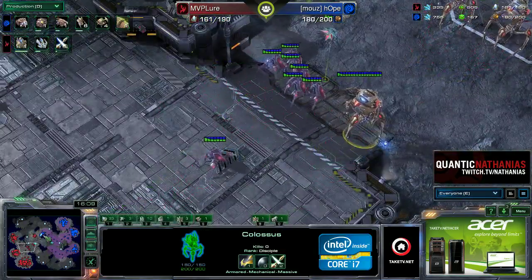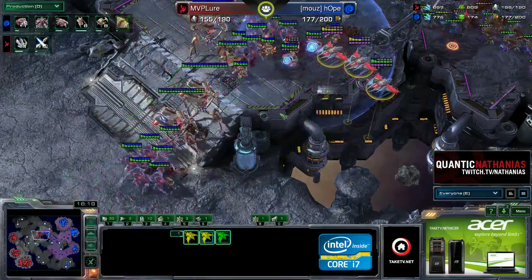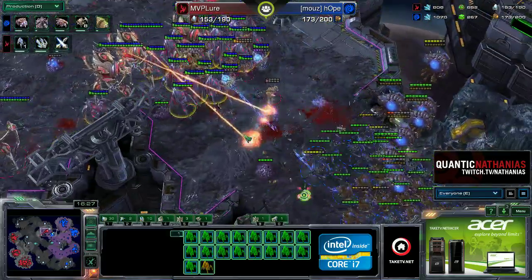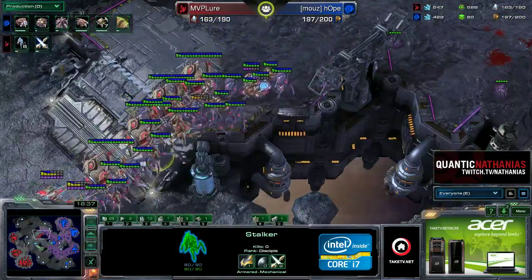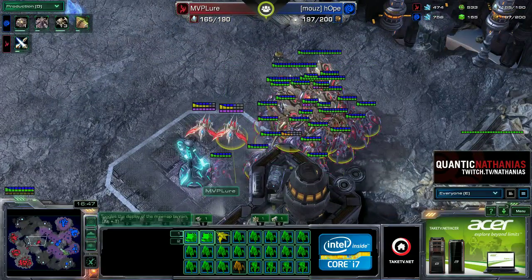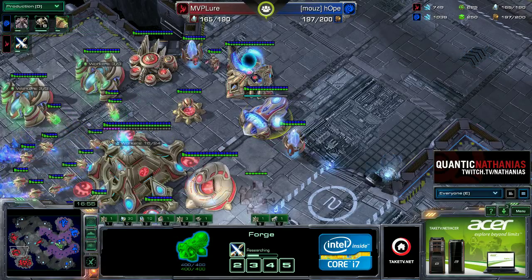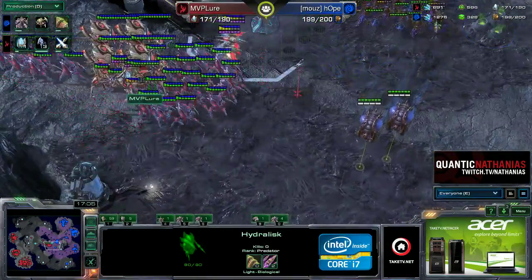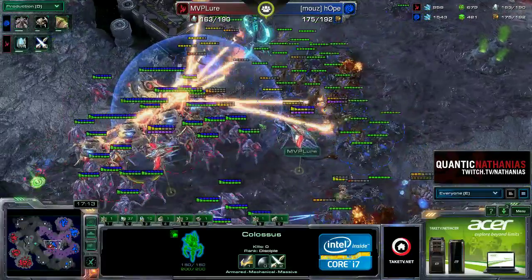Three colossi are going to do a lot of damage, and Lure actually has a fourth now — even without hive started Hope has no vipers, which is the number one unit for dealing with colossi. The existence of void rays combined with the difficulty of using corruptors makes vipers the more cost-effective choice against this kind of army. Lure may attempt a fourth base or rally forces forward. Plus three weapons is coming in for Lure — he may be going for a plus-three timing to rip through these hydralisks with the colossi. Guardian shield activated to reduce ranged damage.